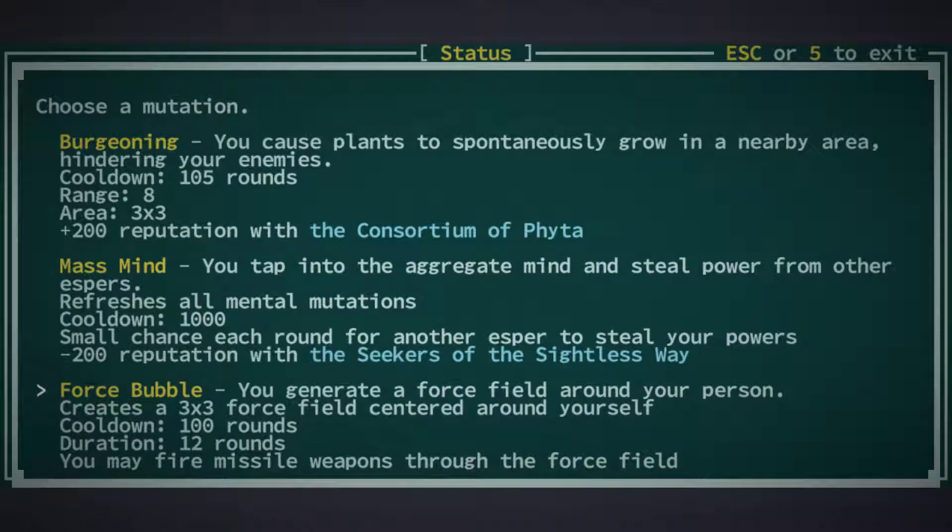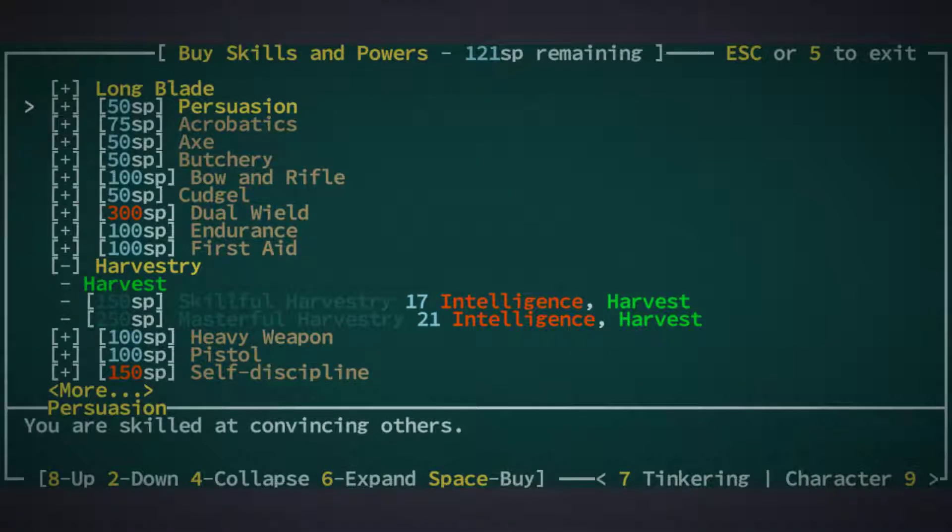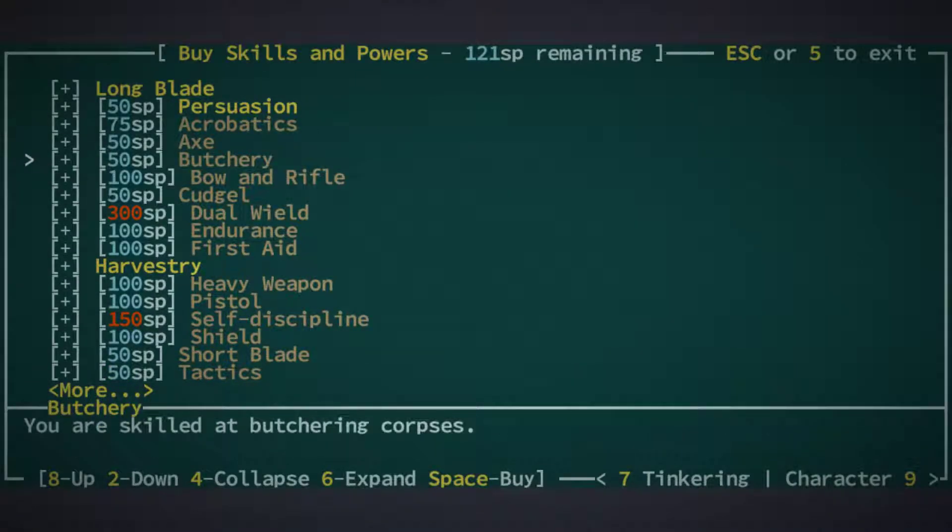Burgeoning mass, mind, and force bubble. The force bubble generates a force field around our person, which is kind of cool — it lasts 12 rounds. We can swing our weapons through the force field but can't use our laser through it. Once we have some good pistols and ranged weapons we can make good use of that. Let's get butchery.